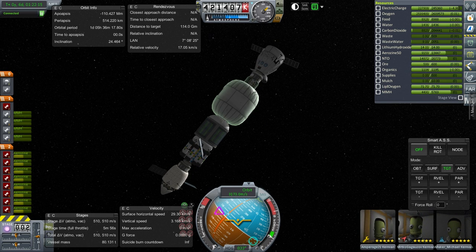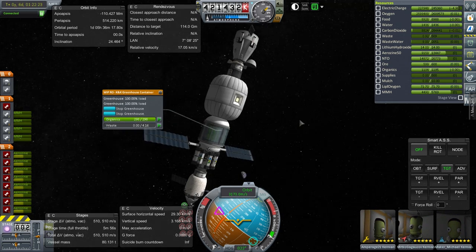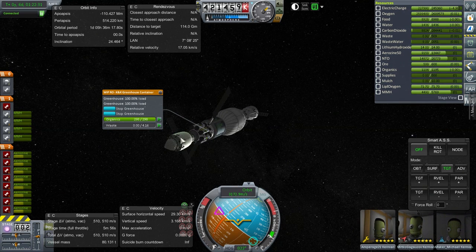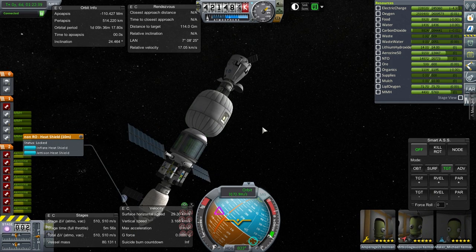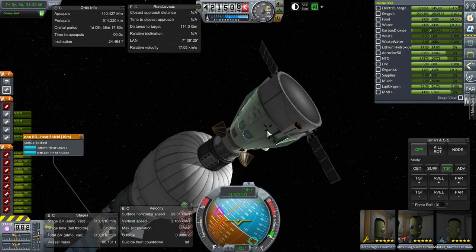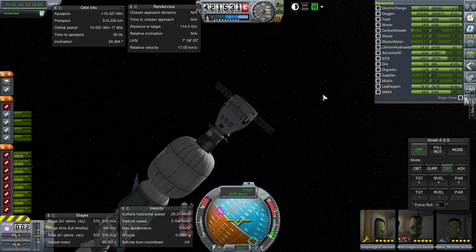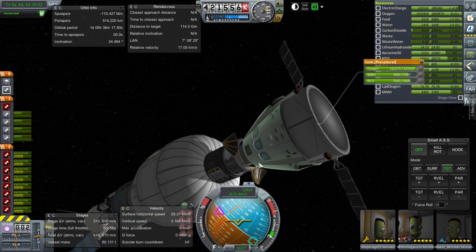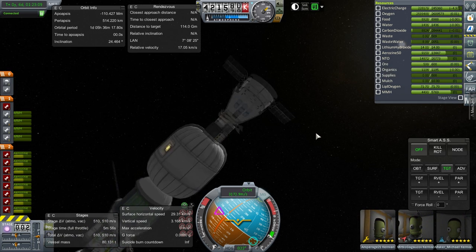Here we have the Mars Cycler. This is a habitat with food production facilities including a greenhouse and an algae farm that is producing food, and there are more supplies here. On this side is just a maneuvering stage, and if we want to use aero capture to get into orbit around Mars there is a heat shield there. There's a sort of Dragon 2 with a very heavy tank of monomethylhydrazine and N2O4, and we are using Super Dracos to slow down around Mars.